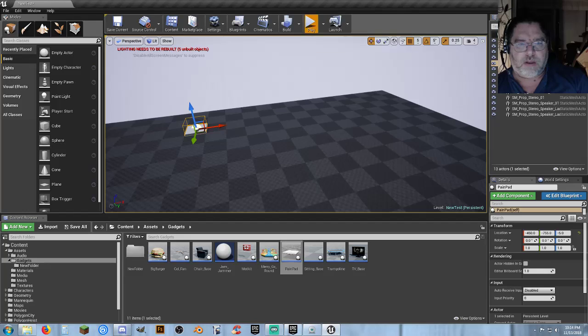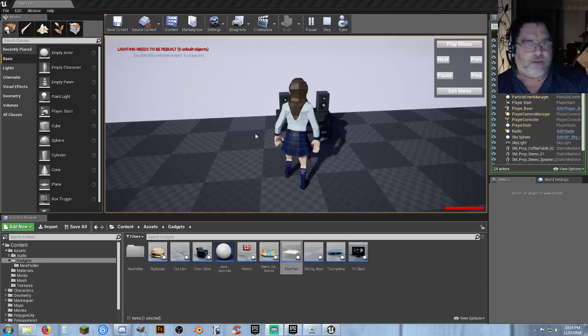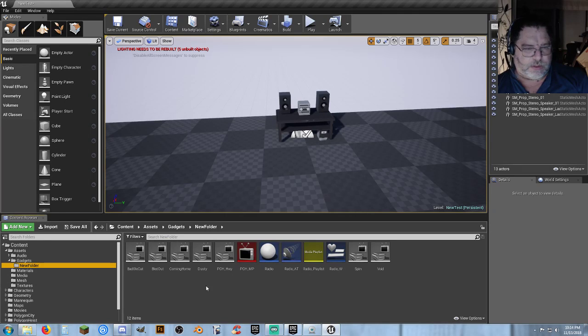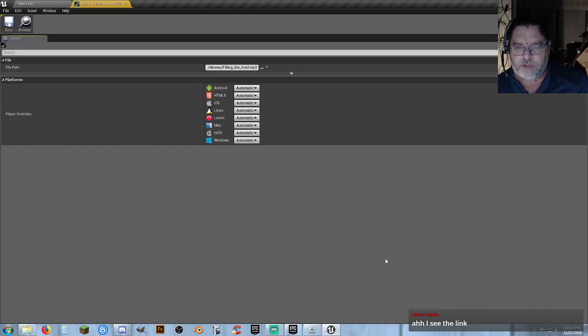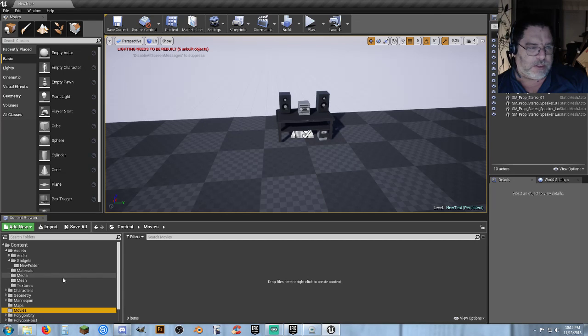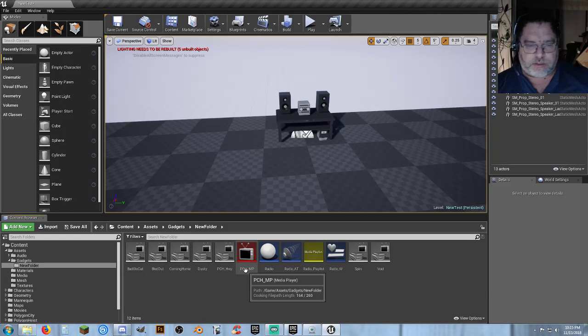I did make improvements to the radio. With the improvements, you open up the menu and just hit play music instead of worrying about selecting each track — though you can set it to select each track. You can also set up a playlist. The playlist was in a temporary folder. For each individual song, you create a file media source, open it up, click on the dots, and find the location where the actual file is inside your game folder. I put mine inside a folder called Movies.